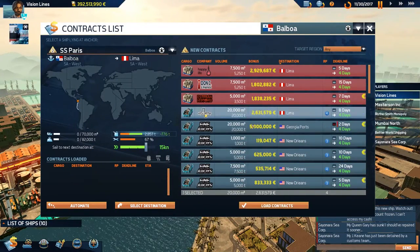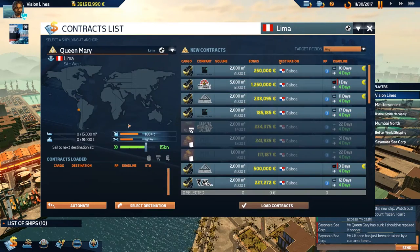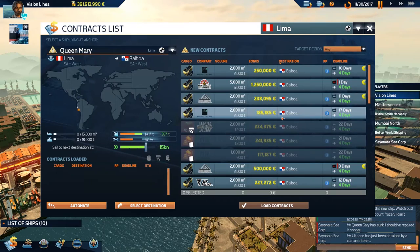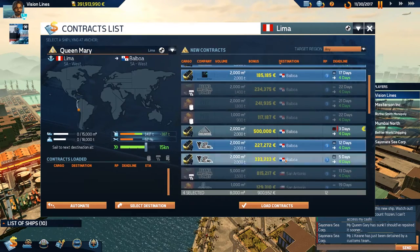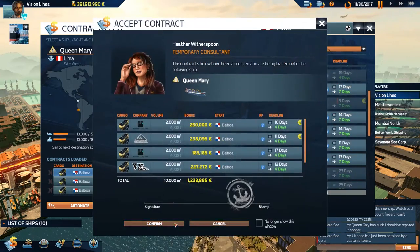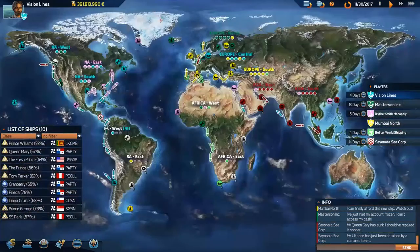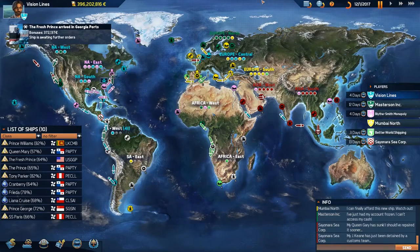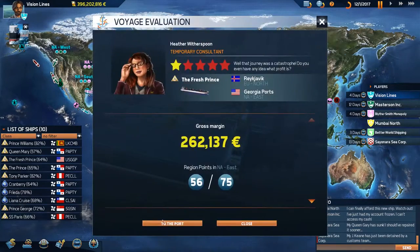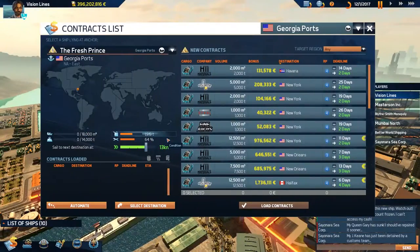We're in Belleville — we're just going to head to Lima here with this one measly little contract. The Queen Mary is in Lima as well, so we'll grab that for Belleville. Look at these — these are nice. I don't even know how many that was, about 12 I think, that's nice. We'll probably extend this episode just a hair longer than normal just because we're so close to getting those regions — that next subsidiary in SA West.